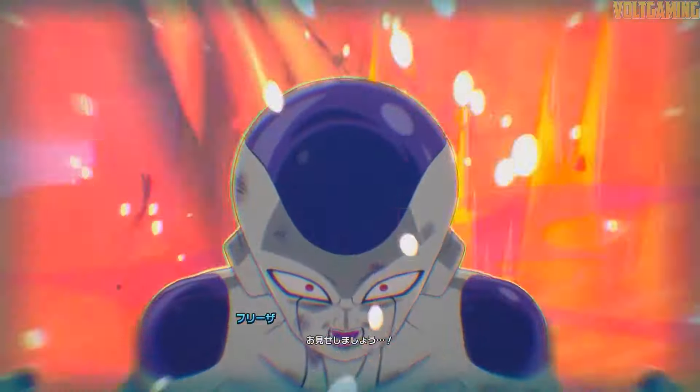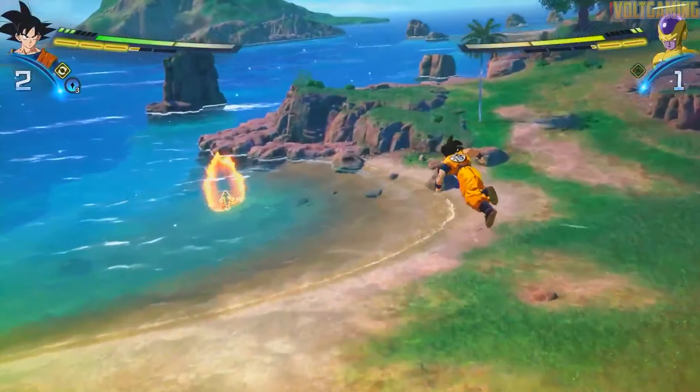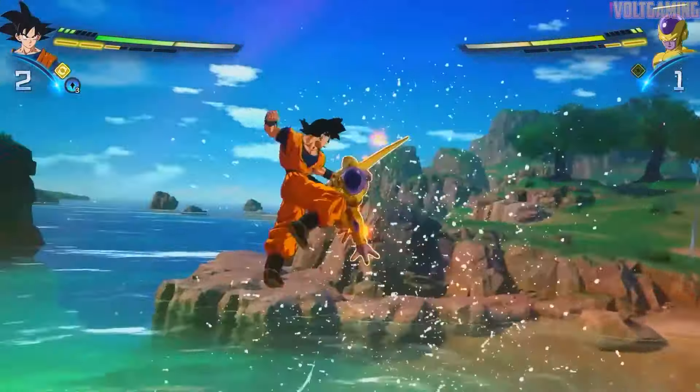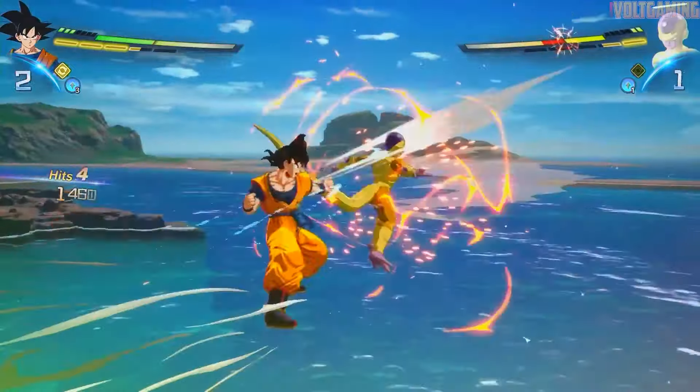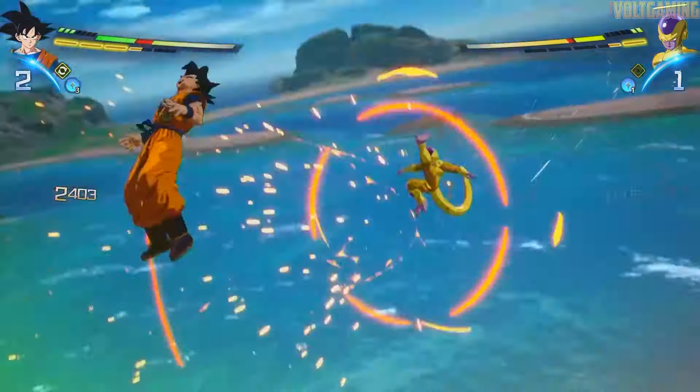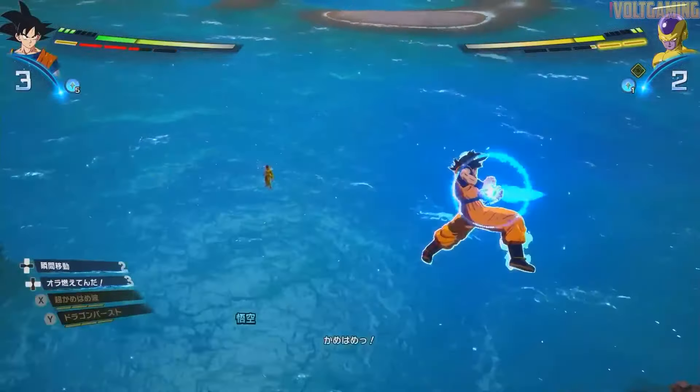Number 2: Angry Kamehameha is a Kamehameha now. If you remember, when Goku uses this move in the anime, it looks like a huge yellow beam — so how is that a Kamehameha attack? Well, Sparking Zero addresses this with the move's animation.